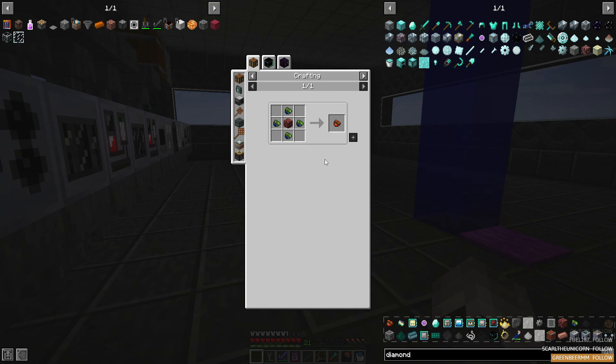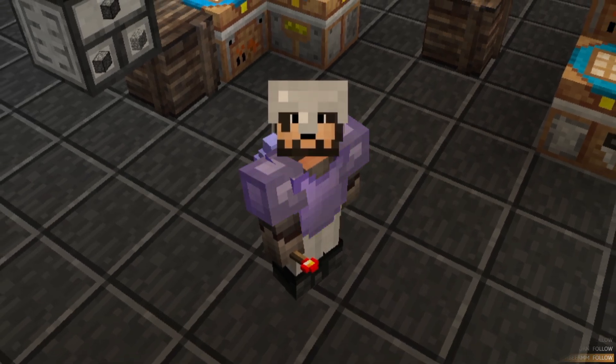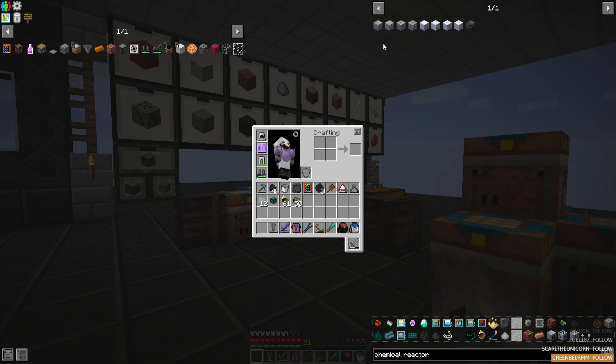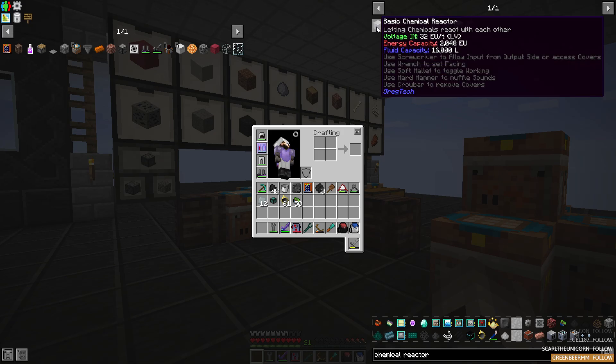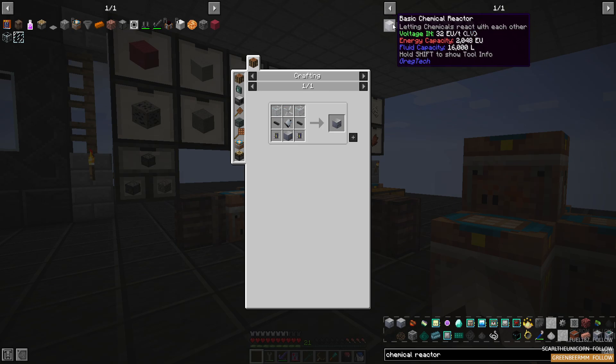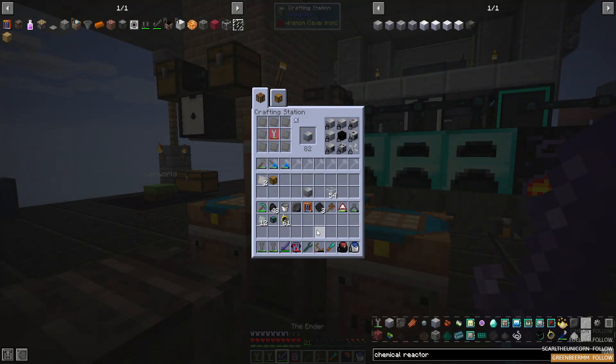We'll need to get our hands on some netherrack though, and for that we're going to need lava and a chemical reactor. Let's go ahead and knock out the chemical reactor first. It's not a difficult recipe — a few units of glass, some cable, a rotor, and some circuits, most of which I have on hand already. The chemical reactor is another machine that's going to be a big part in all of our upcoming automation.